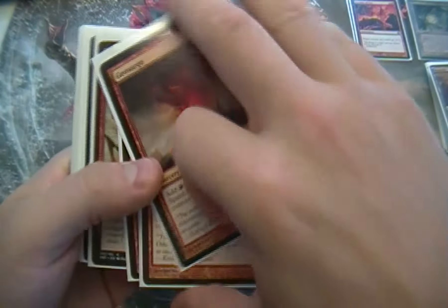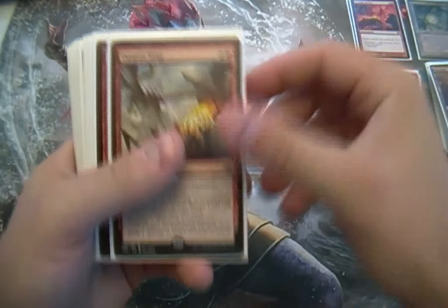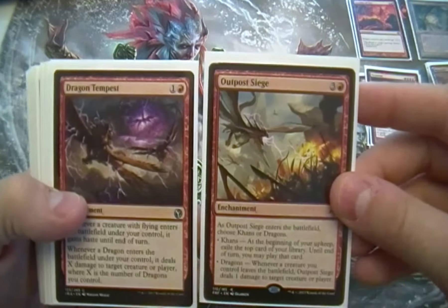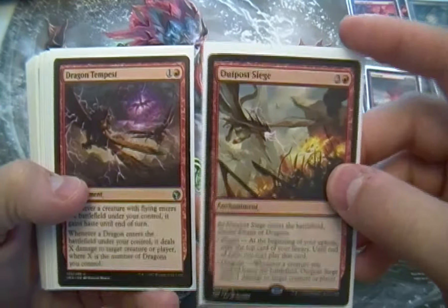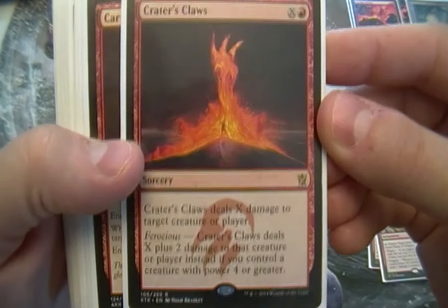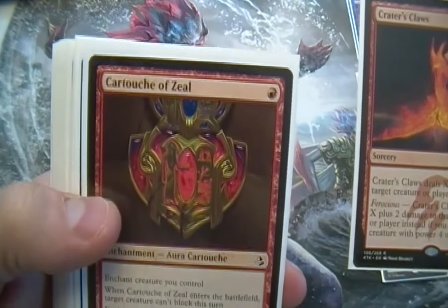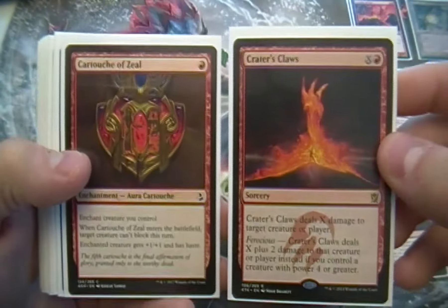One Outpost Siege and one Dragon Tempest — good little supporting cards. One Crater's Claws and one Cartouche of Zeal. And that does it for my non-creatures.